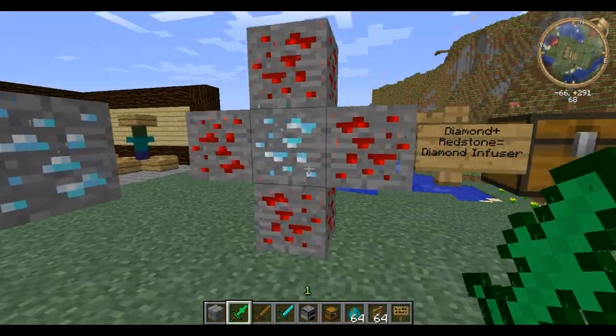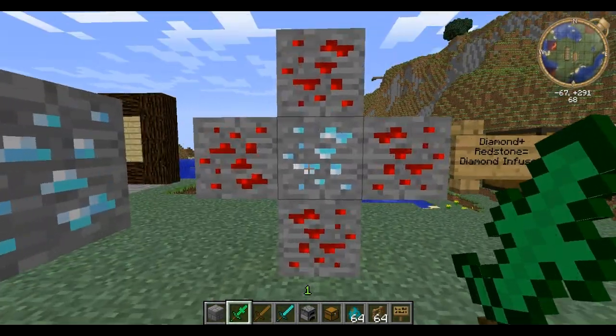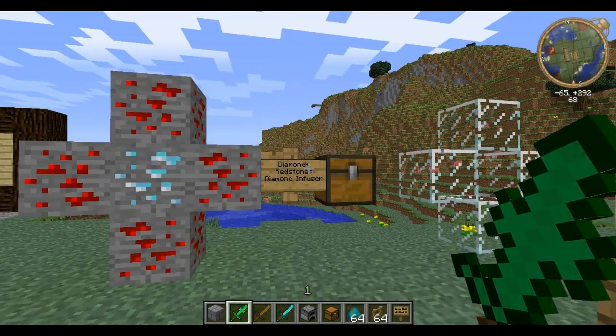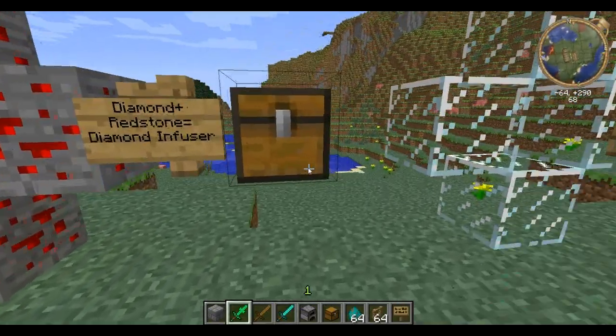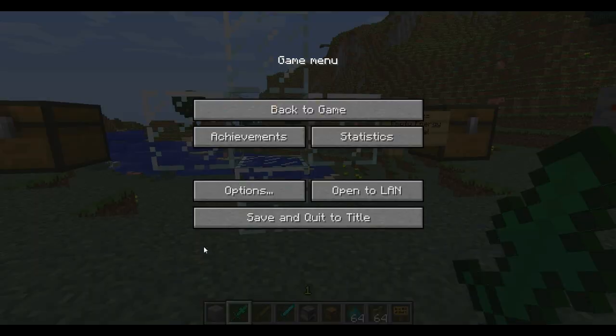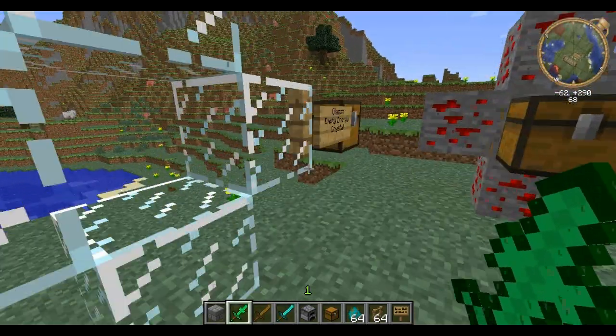You surround a gold infuser with gold and you get diamonds! Now, when you surround a diamond with redstone, you get a diamond infuser. Now I'm wondering, why would you need a diamond infuser? I thought it can be used to craft emeralds, but it can't. The other thing it's used for is these new tools — I'll show you what I mean in a second.